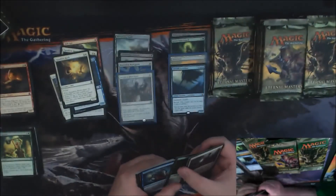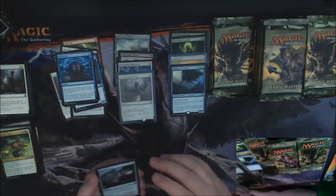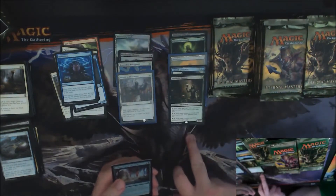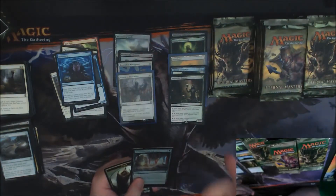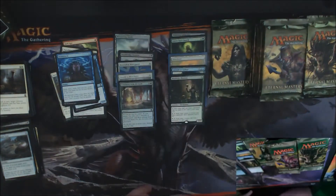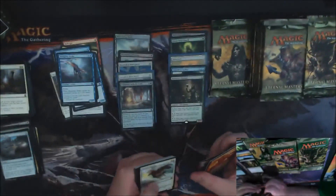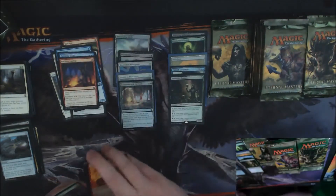Another Squadron Hawk — we need that. Armadillo Cloak, there's a Brainstorm, always nice to see. Prismatic Lens and a Deathrite Shaman. I probably already have a playset of Deathrite Shamans, as well as a Foil Deathrite Shaman from the original Ravnica set. Our foil is a Commune with the Gods. I'm going to try and get this video uploaded to my YouTube channel soon — I have literally nothing up there yet, but I'm going to start getting all my Magic unboxings up there.